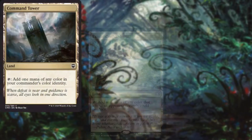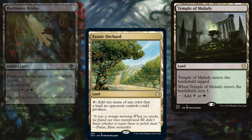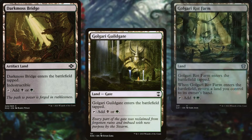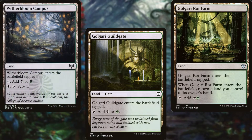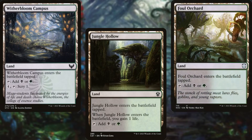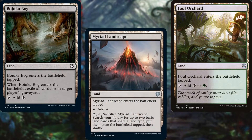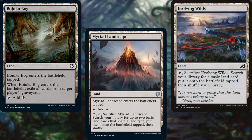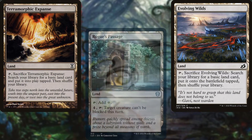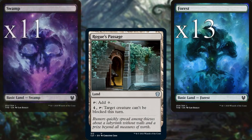Command Tower, Exotic Orchard, Temple of Malady, Darkmoss Bridge, Golgari Guildgate, Golgari Rot Farm, Witherbloom Campus, Jungle Hollow, Foul Orchard, Bajooka Bog, Myriad Landscape, Evolving Wilds, Terramorphic Expanse, Rogue's Passage, thirteen Forests, and eleven Swamps.